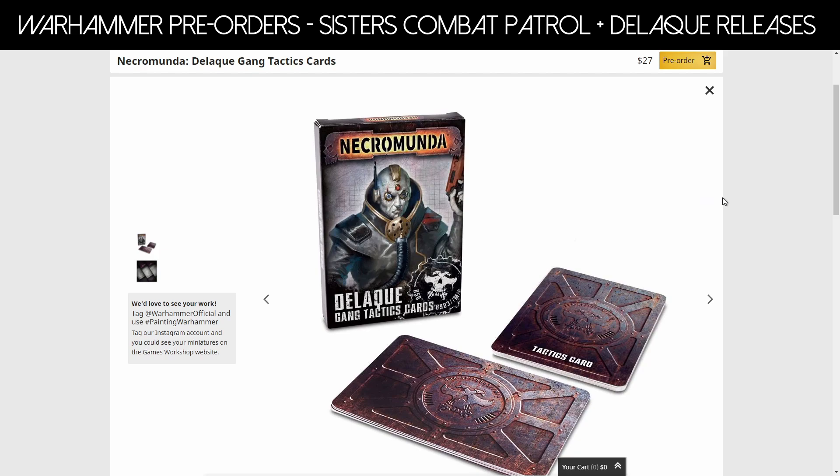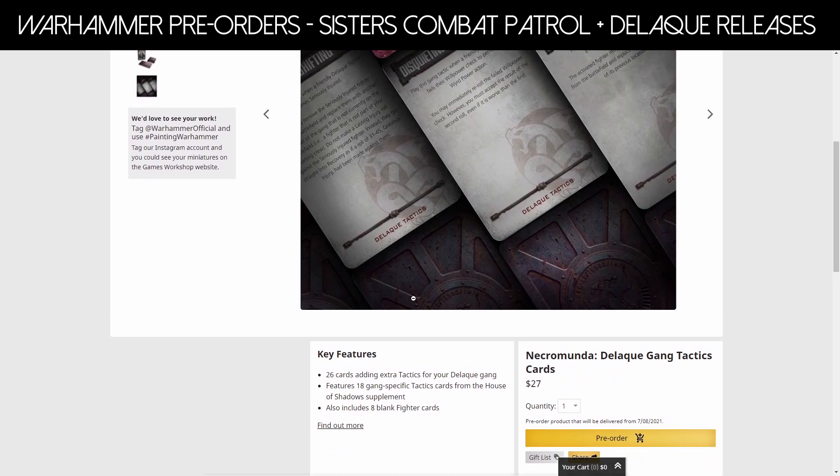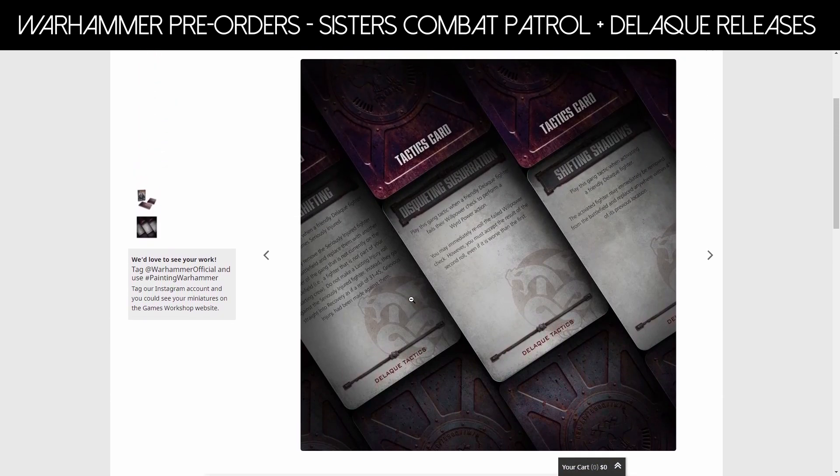Moving on — you're going to need your tactics cards at $27 Australian. You get 26 cards in this: 18 specific Dalek tactics cards and 8 blank fighter cards. For example, there's 'Shifting Shadows' — play this gang tactic when activating a friendly Dalek fighter; the activated fighter may immediately be removed and replaced anywhere within 4 inches of his previous location. Very thematic for a gang that fights from the shadows. I love the tactics cards — they give you that extra thematic kick. You activate a guy and he just disappears somewhere else. Kind of cool.